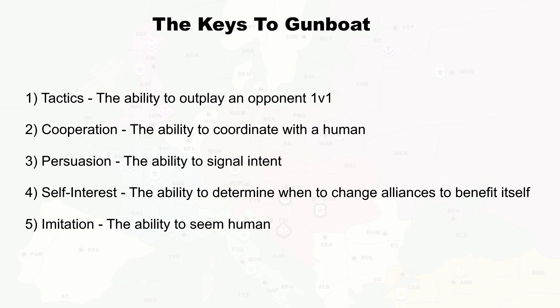The fourth is where DipNet — the AI which powers web diplomacy's inbuilt play-against-AI function — ends up falling a bit flat, as it's notorious for sticking to its alliances for too long. An AI needs a good understanding of when it's in its best interest to work with another player and when it's in its best interest to work against them. It's all well and good conquering the board alongside an ally, but if you go into the endgame with less power than they have, doing so was a mistake.